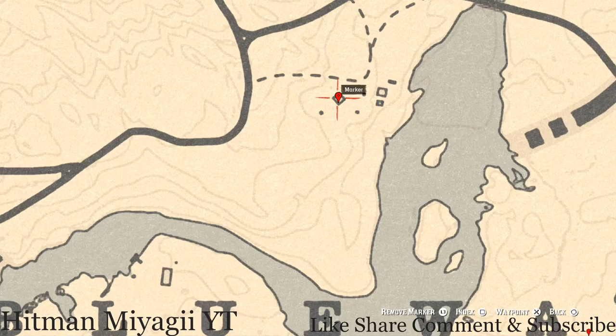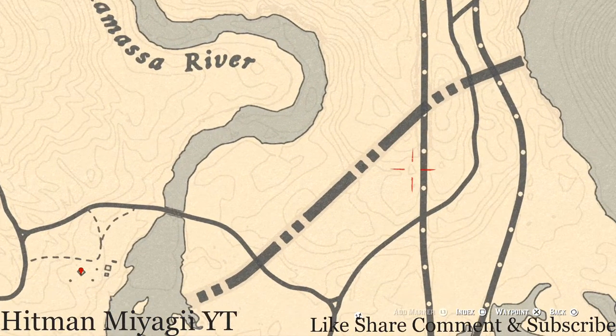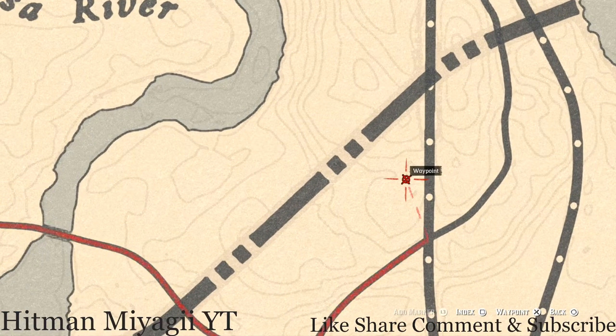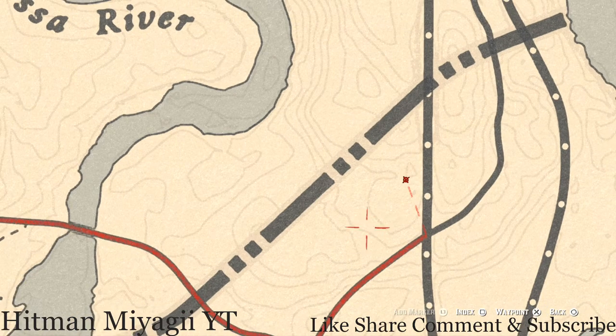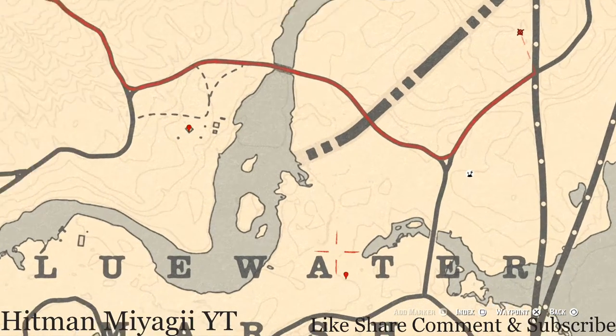Right here underneath this triangle there's a clothesline — go in between the clothesline with your metal detector and you will dig up a random coin. I cannot tell you what it is because it is randomized. Let's go down to our next marker, which is a fossil between the A and T of Blue Water. Pull out your metal detector at this location and that's what you will dig up.